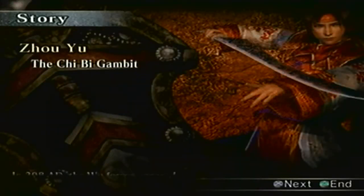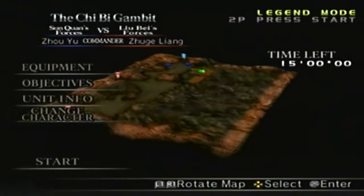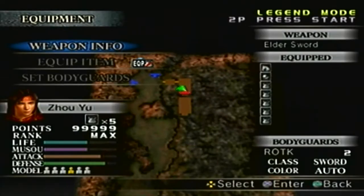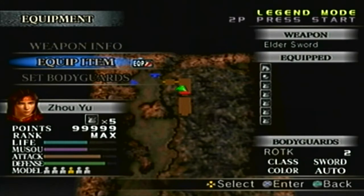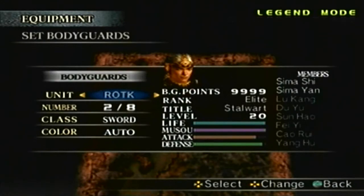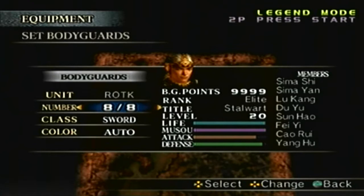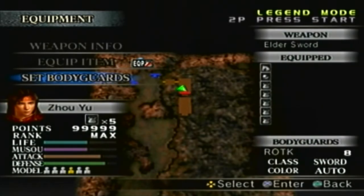We already know the narration, I'll skip that. The special rules: no items — that's fine, I'll make do. The equipment: as you know, we have the Elder Sword at level 9. I can't equip any items, but I am allowed bodyguards, so I'm going to set my bodyguards to 8. That way there will be more distractions when it comes to fighting the enemy — hopefully the enemy will be distracted.